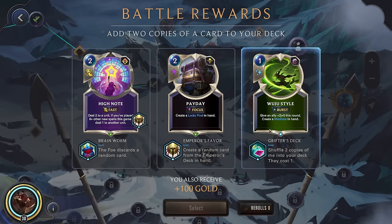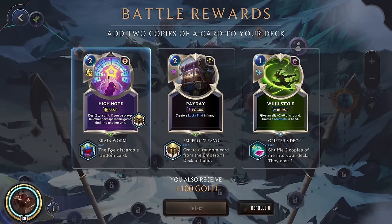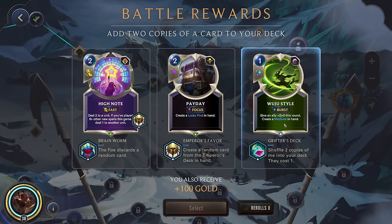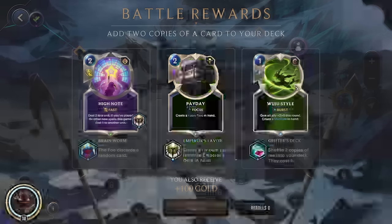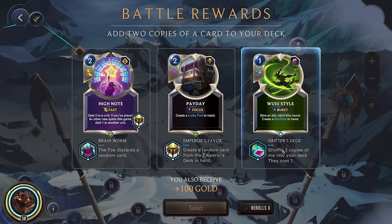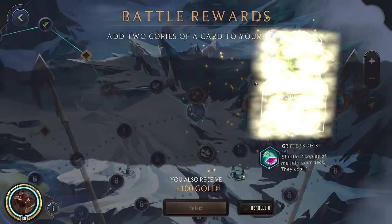Alright, Wuju Style is really good. I like Brain Worm — I love making the enemy discard — but a one-cost spell, really good. Then it's going to make a two-cost spell, which is going to go down to a one-cost because of our Wild Inspiration. But then it's going to shuffle two more copies into our deck. It says they're going to cost one, but since those will be created cards, it'll actually again cost nothing because of Wild Inspiration. So let's go ahead and grab this.